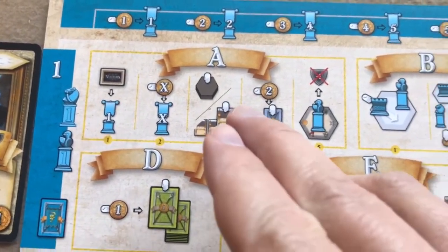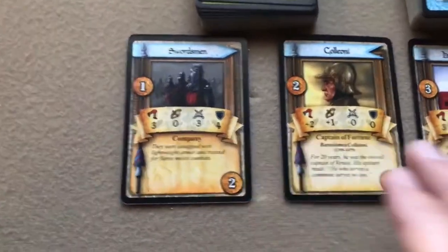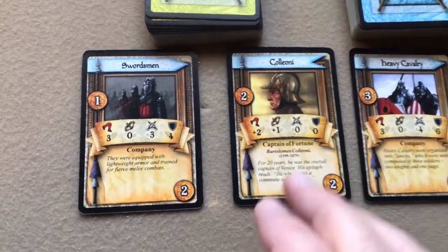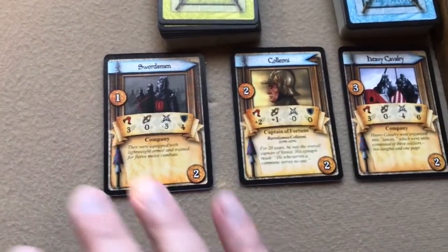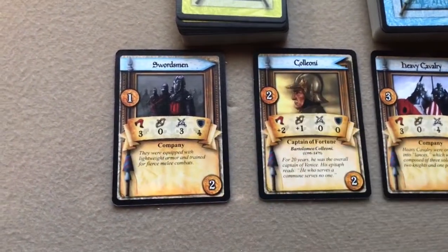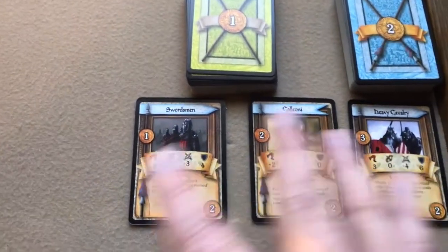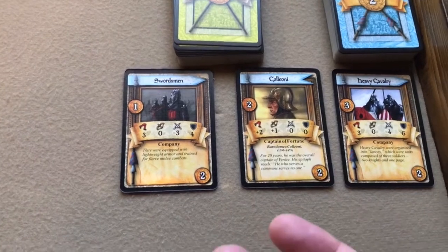The next step is the fortune step. Each player decides whether to draw a tile from the stack or take one of the three revealed Ventura cards into their hand. If you take a revealed card, you flip over the next one so the next player still has three to choose from. Every player has this choice each round. There is a hand limit of five cards — if you go over five, you must discard one.